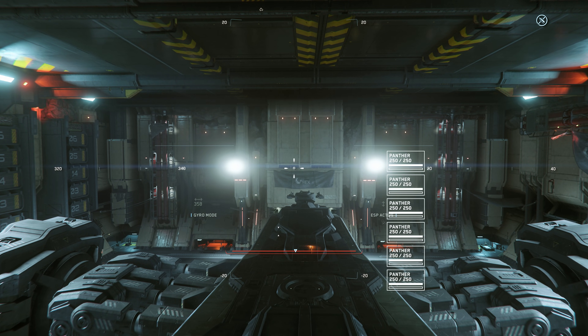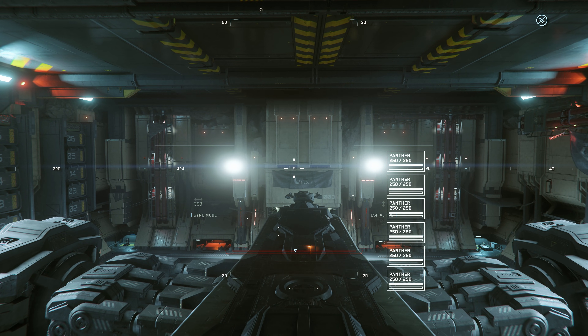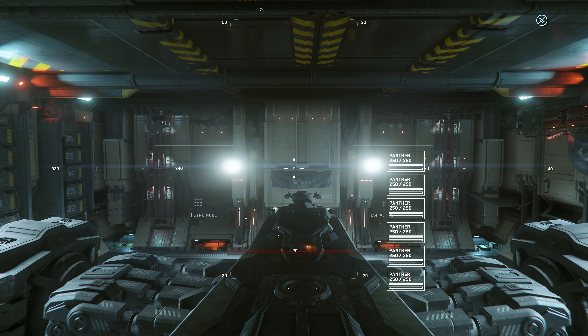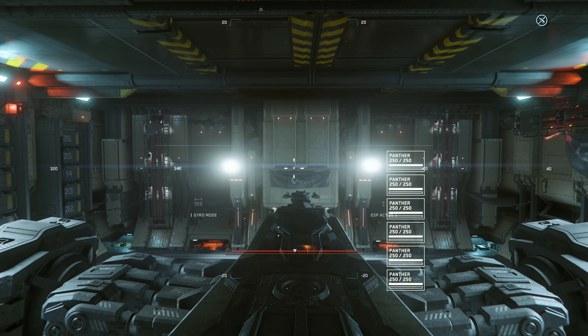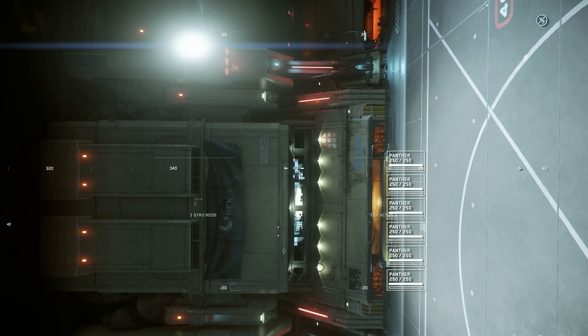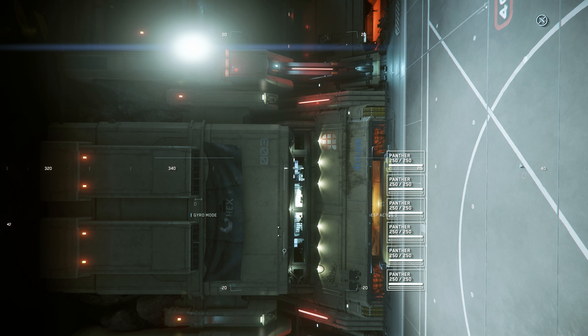I did notice some ships you do have to hit Y and go back to the seat. For example, I had that with the Hercules and its remote turret where it has access to two remote turrets from one seat. It didn't go back to seat on its own, but still it is infinitely faster than searching for it in the cockpit.